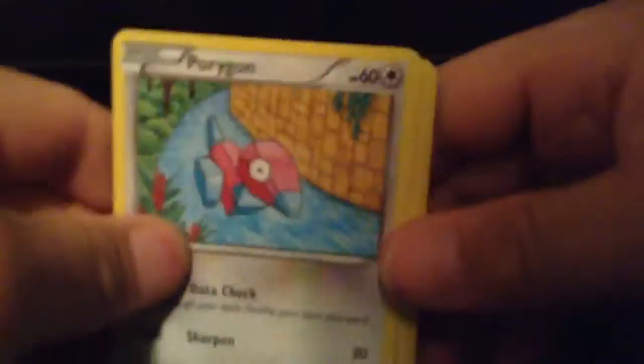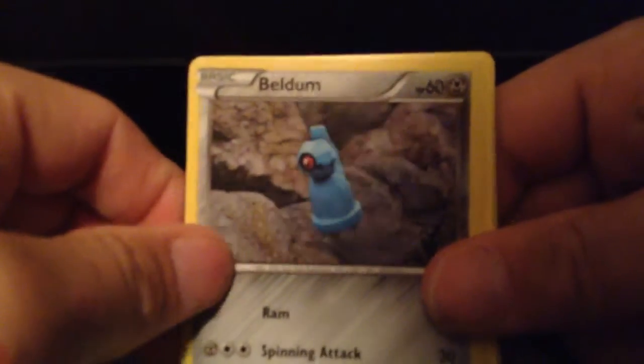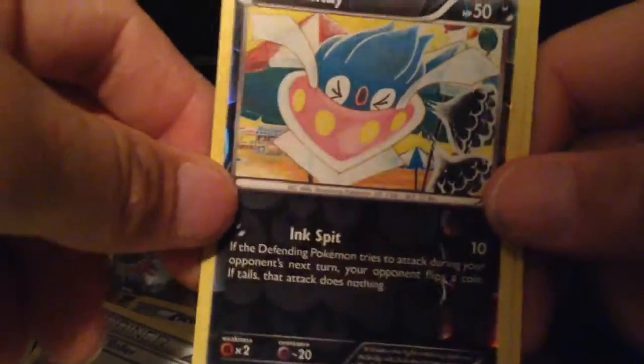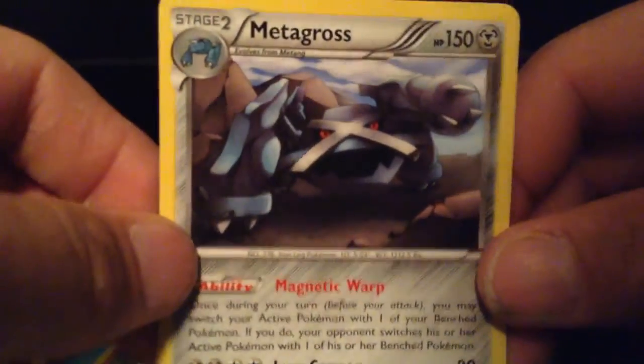Pretty excited about these. From the back, there we go. First card is a Porygon, a Golurk, an Inkay, Oddish, a Beldum. A Vaporeon. A Pangoro, a Pangoro, an Audino. A Reverse Holo-ish kind of card. And our Rare of the pack is Metagross. So that's number one.